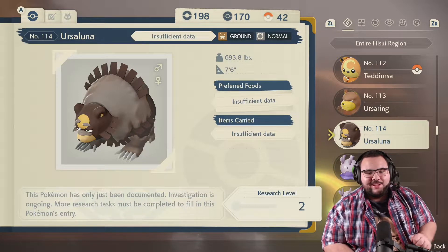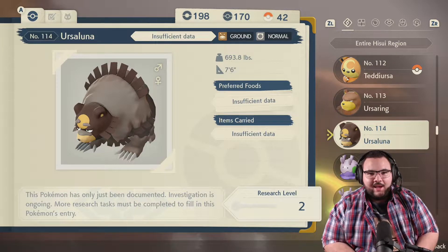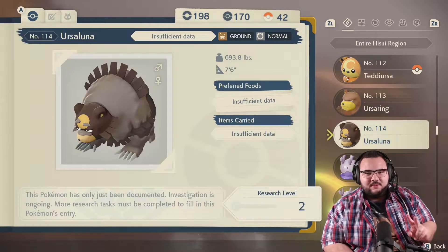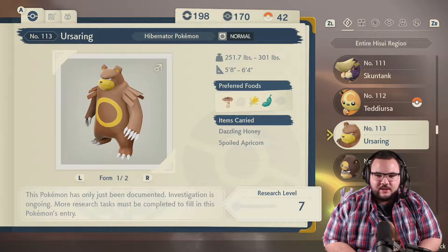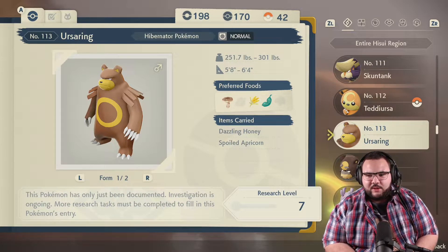Alright guys, today I'm going to show you how to get Ursuluna in Pokemon Legends Arceus. This is such a cool one because it is also a mount that you get later on in the game, and this thing just looks like an absolute beast. There are two things you're actually going to need before you can get yourself an Ursuluna. The first one is going to be an Ursaring — you need to catch Ursaring to evolve into Ursuluna. You can also find Teddiursa, but Ursaring is just easier to get and much quicker.